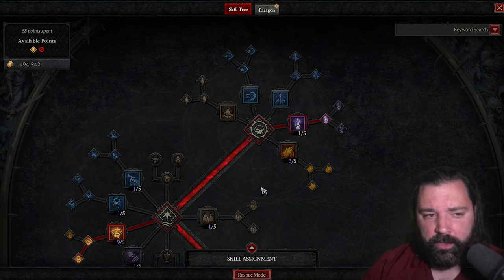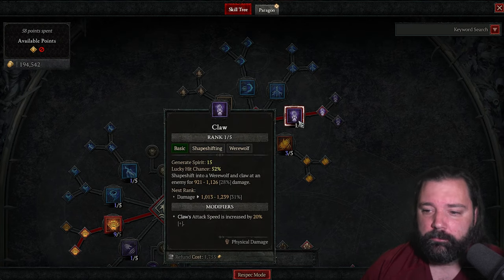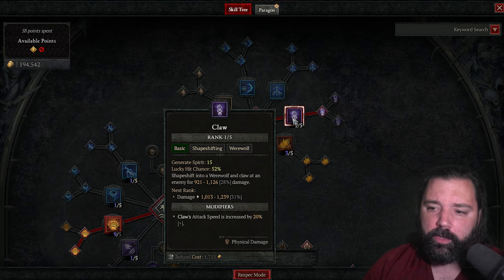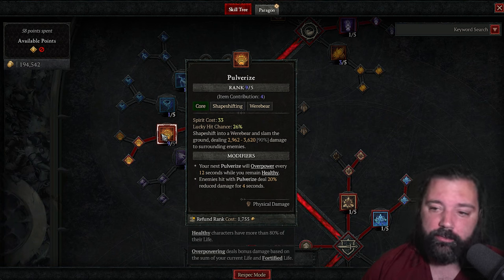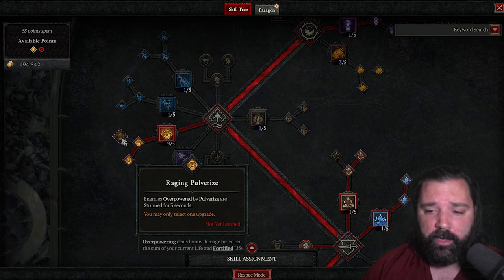Now let's cover the full skill tree, since this is a different build than many players will have seen. Take Claw with a second point for Enhanced Claw, which increases attack speed and turns us into a werewolf. Max Pulverize as our main damage skill — Enhanced Pulverize lets us overpower more frequently, and Primal Pulverize causes enemies hit by Pulverize to deal reduced damage. There's a lot of damage in helltide, so this is really beneficial, though we don't have quite the overpower frequency we'd ideally like.